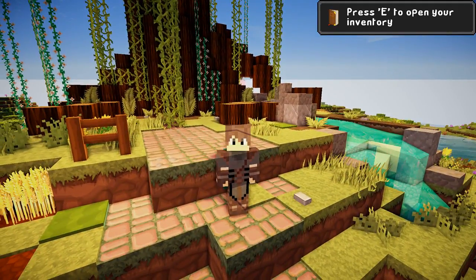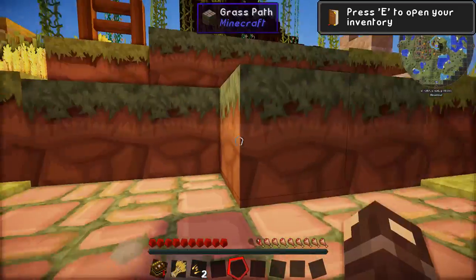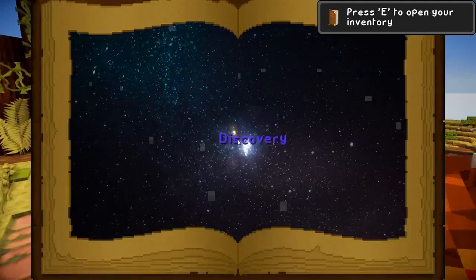Hello everyone and welcome to season three of Harmony Hollow. Let us begin. This is the spawn area. Have I been given anything? I've been given a journal.